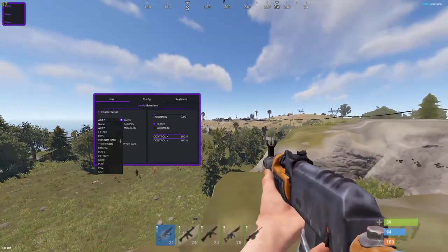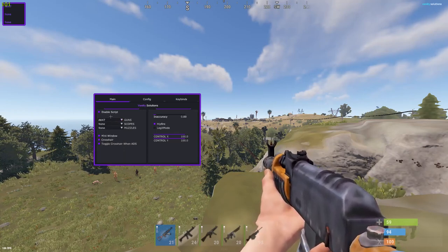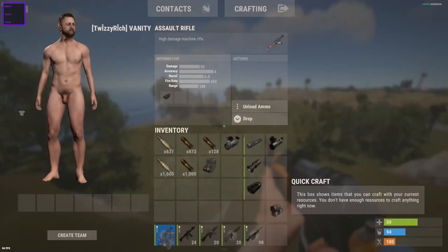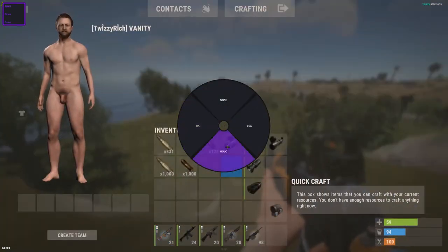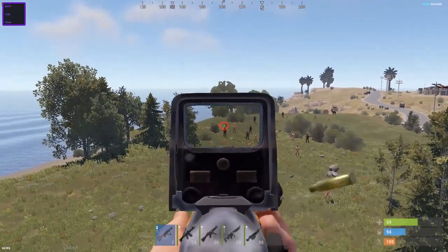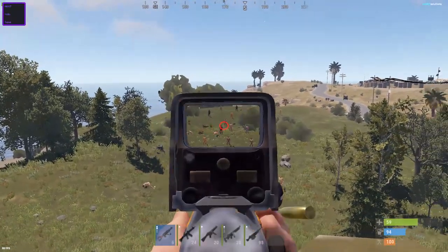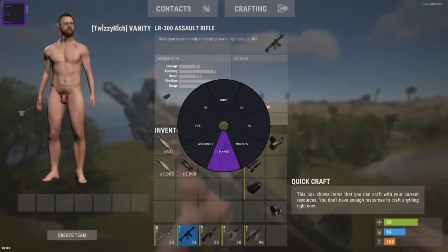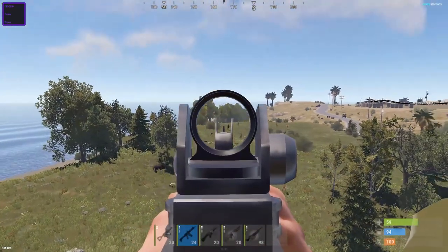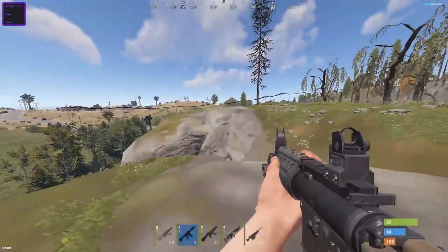It does the same stuff for pretty much every single weapon in the game — I don't think there are any weapons it doesn't have. I'll test some scopes. Let's try the holo — go in here, select holo, and it controls the recoil perfectly. Then I'll go over the LR, set my scope to none, set my weapon to LR — here's crouching, here's standing up.